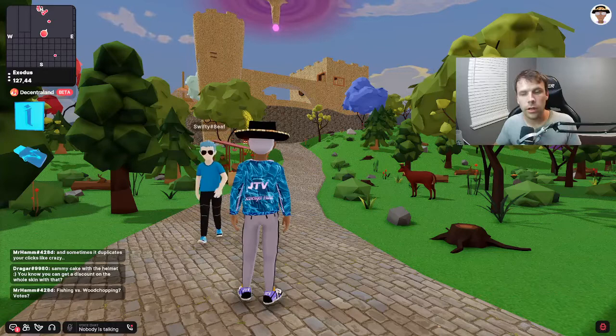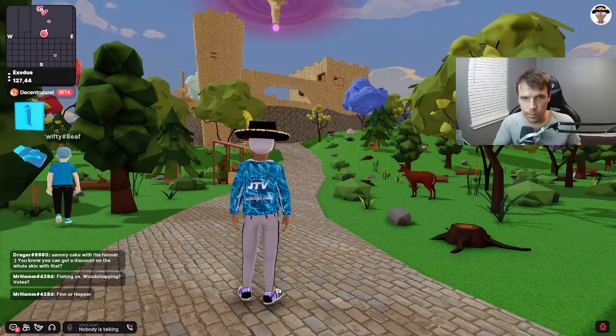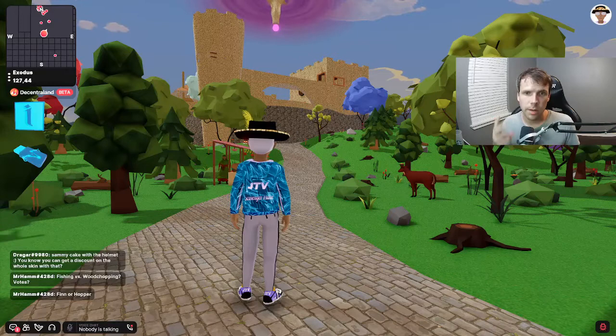There are several things you can start doing. It's currently in a beta. We will be adding seven skills to start through the beta process. Right now we have two beta skills. Woodchopping and fishing was launched today.